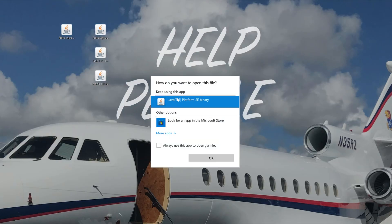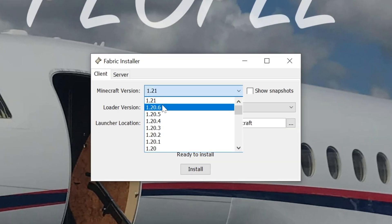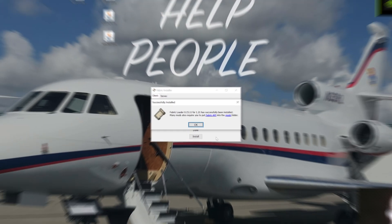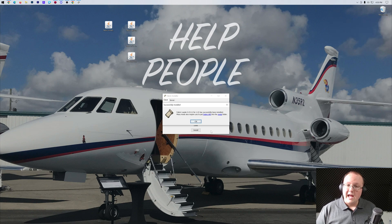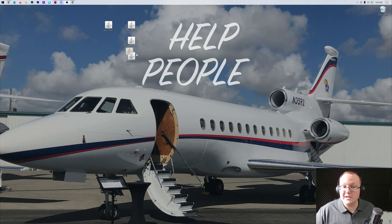Go ahead and right-click on the Fabric Installer, click Open With, click Java, and click OK. That'll open up the Fabric Installer. Make sure that Minecraft 1.21 is selected, then click Install. The only reason this wouldn't work is if you've never played Minecraft 1.21 before — if that's the case, just play it and open it to the main menu. Also make sure that Minecraft and the Minecraft Launcher are closed when installing Fabric. Once done, close out of the Fabric Installer and delete it.